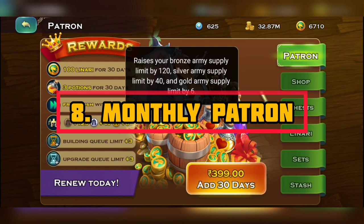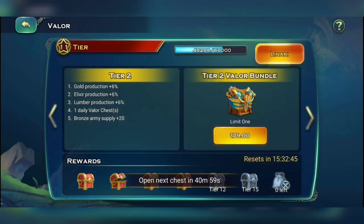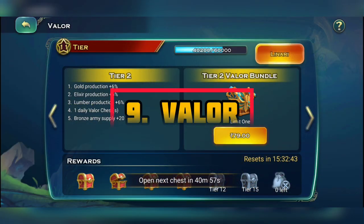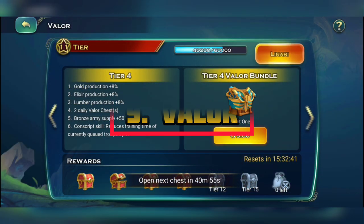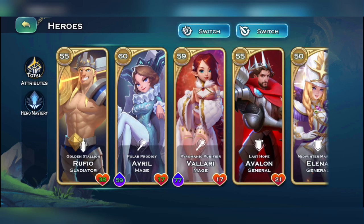The monthly Patreon method will increase your bronze supply cap by another 120. For valor tiers, you get a total bronze supply bonus ranging from plus 20 up to plus 150 at valor tier 9.